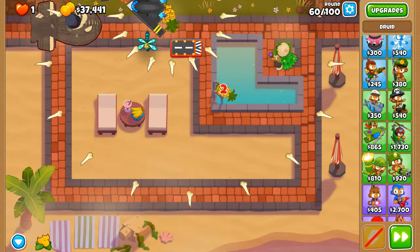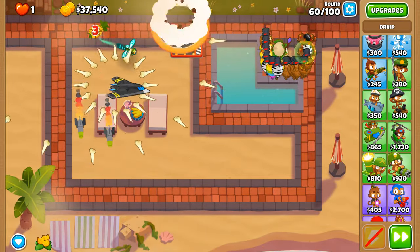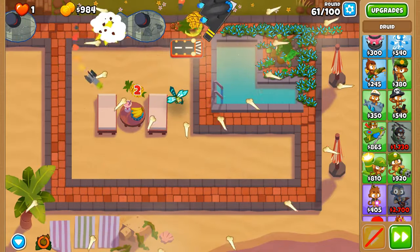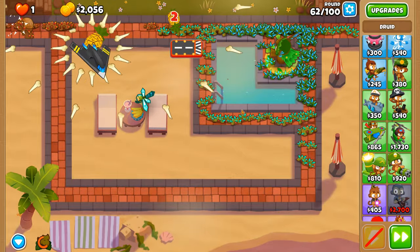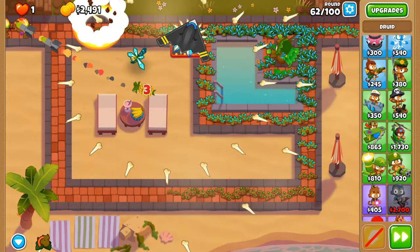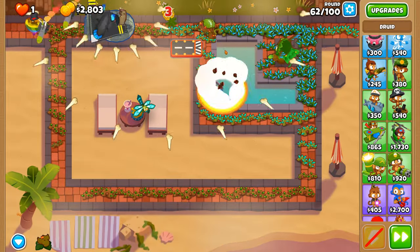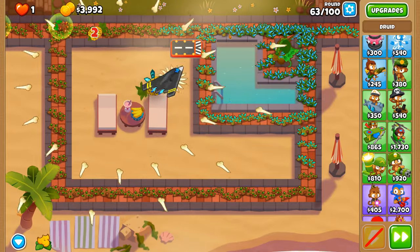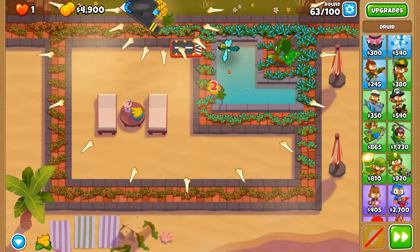Round 59 was probably the only round where there was a little bit of an issue, but we have the money for Spirit of the Forest now. I placed Spirit of the Forest here because its most powerful vines spawn along the track, with the second most powerful ones within these two squares, so that when balloons and blimps are around this area they are within contact with the more powerful vines. Around 63 is not an issue at all — Spirit of the Forest is shredding these ceramics.